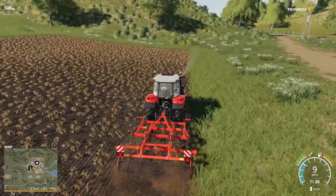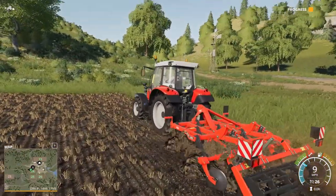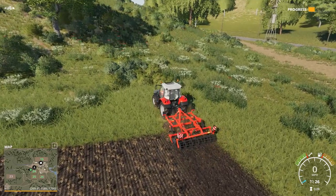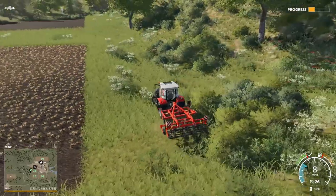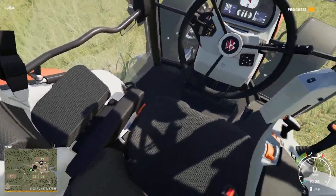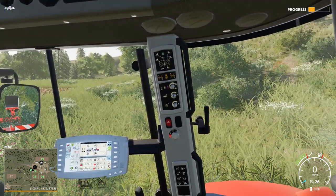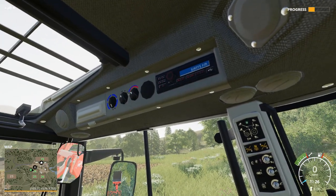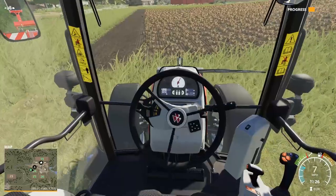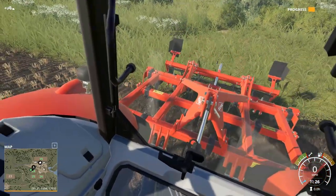Love the animation of the dirt flying around, that's pretty cool. Coming to the end of the field here. Let's pick the cultivator up and turn around. I want to check out the cockpit view. This is nice — a lot of controls in there. Here's the climate controls, a nice radio — Giants FM. Let's continue on. Pull up and drop the cultivator down.